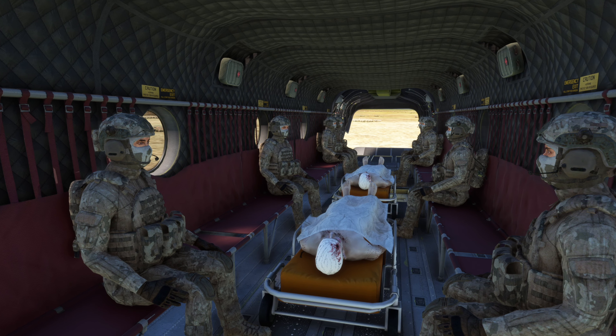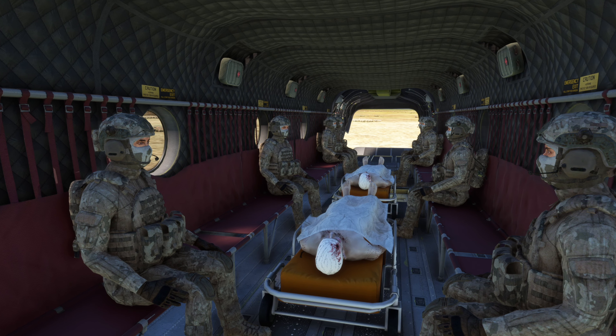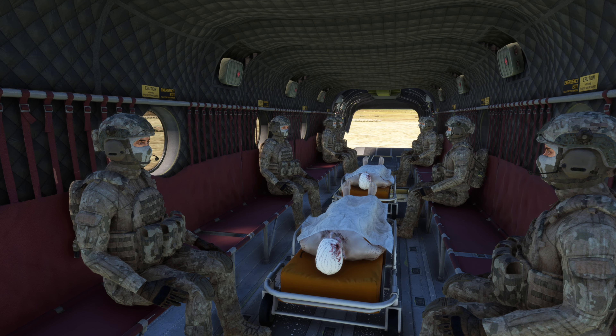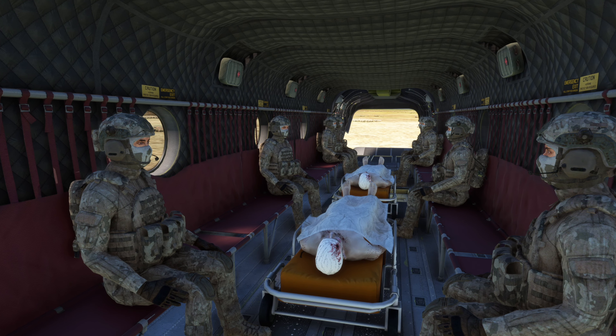There's a Hummer right there, there's pallets, we've got troops, and then we've got a boat that you can put in there. Now here's the look from the inside — there's the boat right there. Next we've got the Hummer looking amazing, we've got the pallets, and then we've also got the troops.